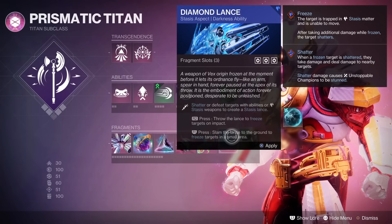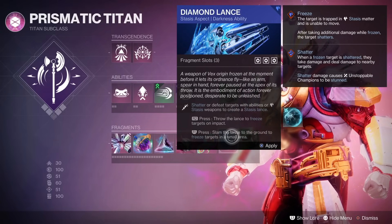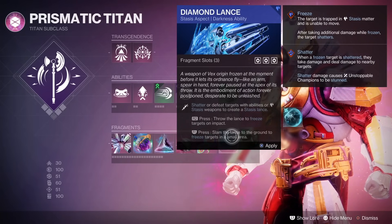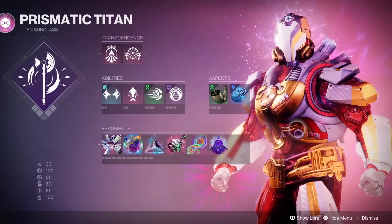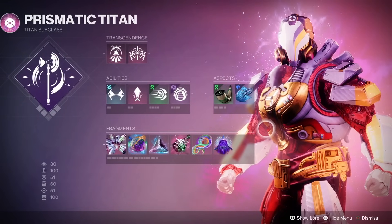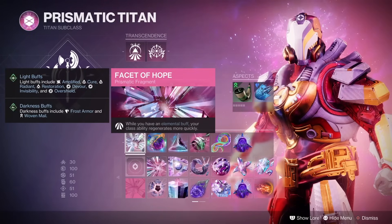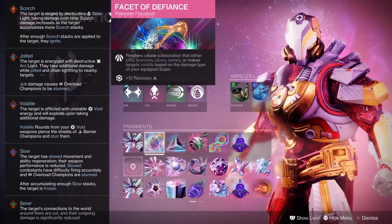I was playing around with Unbreakable to test it out in GMs and I was just kind of whelmed — it's not great, not terrible. Diamond Lance will give you more assets on the field for crowd control, so I would just stick with that. I'll hover over my fragments quickly so you can see and copy those as well. I'll definitely include a DIM link in the description and pinned comment too, so if you just want to click that and head over there, you're more than welcome to do that.